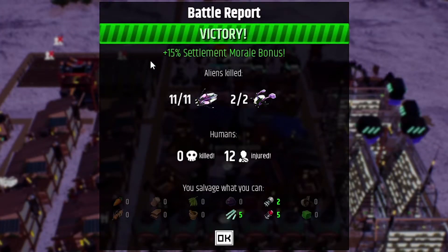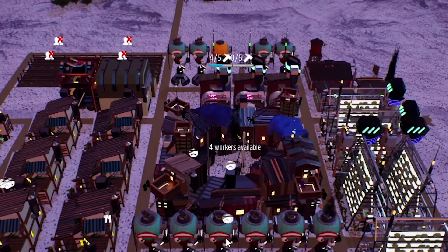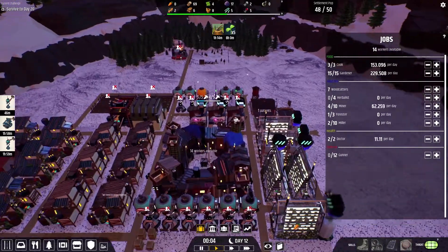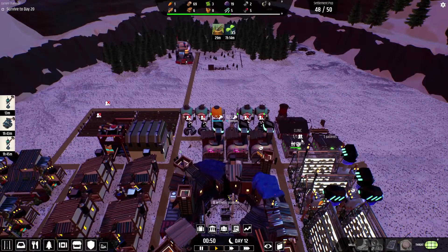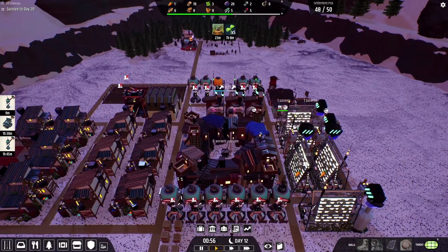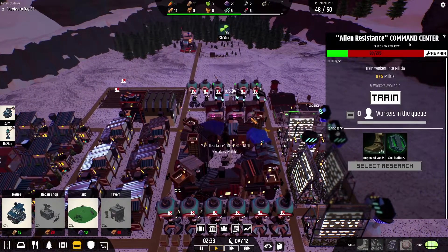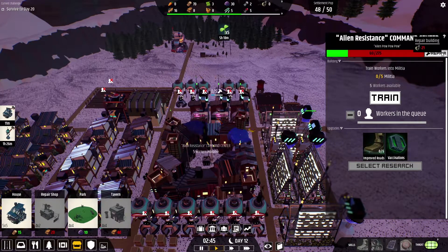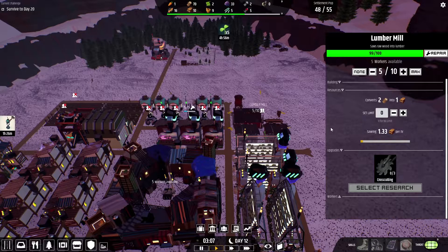Battle report: victory! 15% settlement morale bonus. Only 12 people got injured compared to 21 last time. We take back the gunners. There's a firework going on in the command center celebrating our victory. Hopefully that will bring more people into our settlement because it proved that our settlement is safe. I didn't know our command center's HP was so low — in order to repair, we need a repair building which costs 20 lumbers. We have five workers working on there.